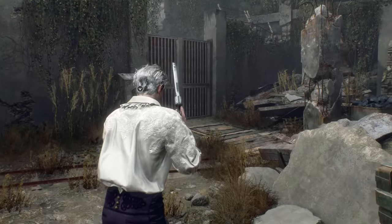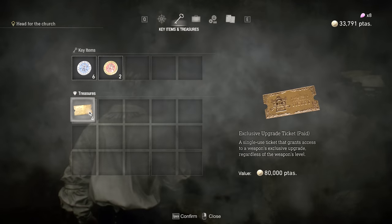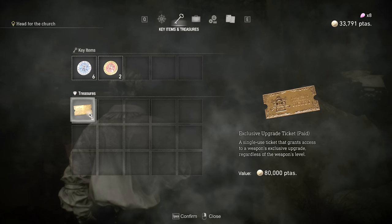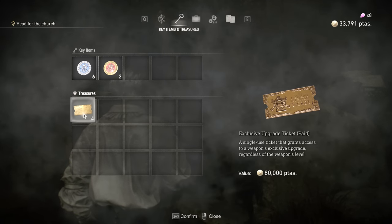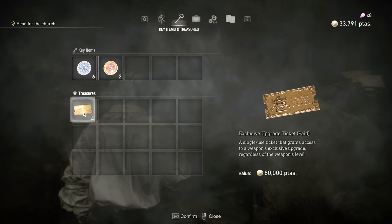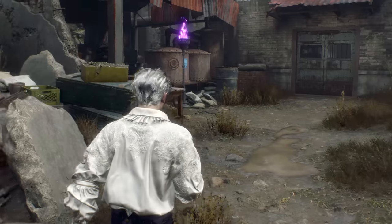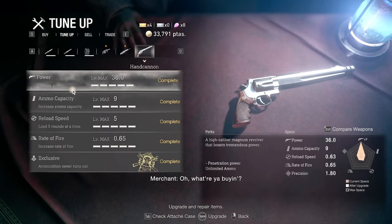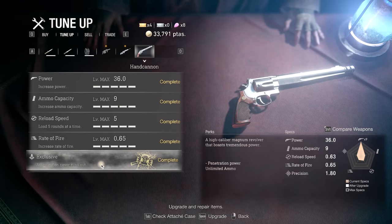And here we are. Chapter 2 on Professional, just after you get Leon's weapons back. I bought — there was like a five pack of these exclusive upgrade tickets. I wasn't going to spend money, but I was like, for the video's sake, I'll at least do this. I may upgrade other guns as well. It was like the best deal. But I didn't realize you could sell them for $80,000, so you could essentially swap out one of these for the first rocket launcher. I think the price goes up after each one. Here it is, fully maxed out.